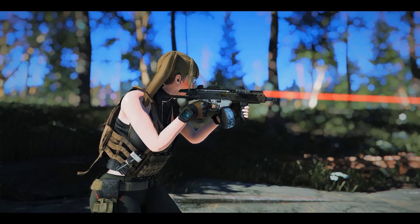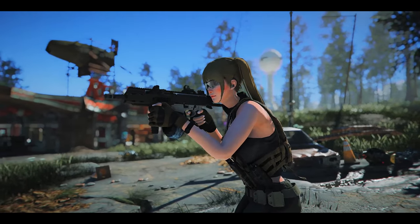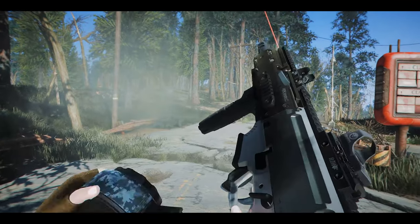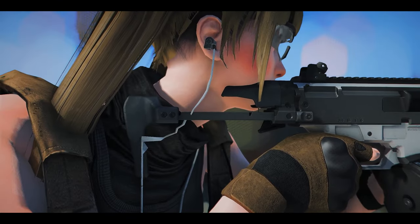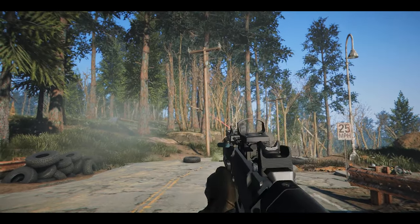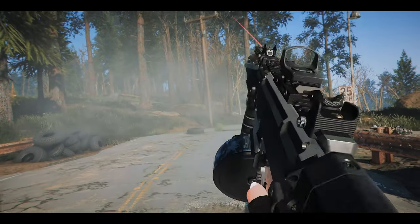This SMG adds the blowback-operated CX-9 to Fallout 4. With excellent maneuverability and rapid-firing capabilities, this weapon excels in close-quarters combat. It features customization options such as a drum magazine, foregrip, laser sight, and stock modifications. The performance is commendable, supporting tactical reloads. If you're a Modern Warfare enthusiast, I recommend giving this weapon a try.